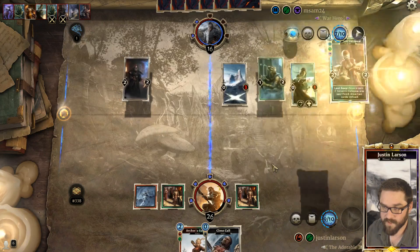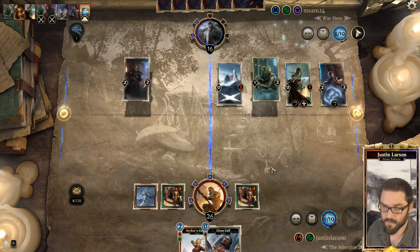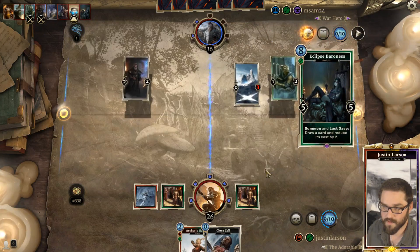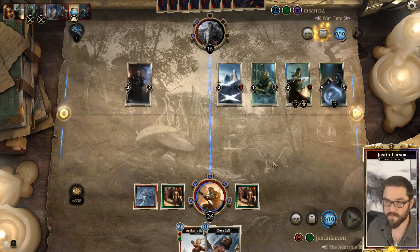Cat's Paw into Eclipse Baroness - sure, refill your hand. Those bats aren't going to summon themselves.